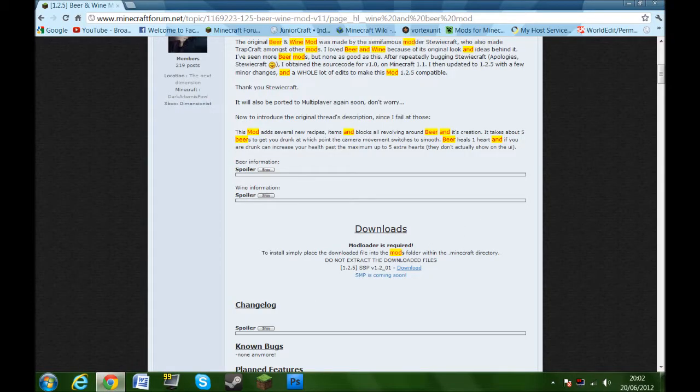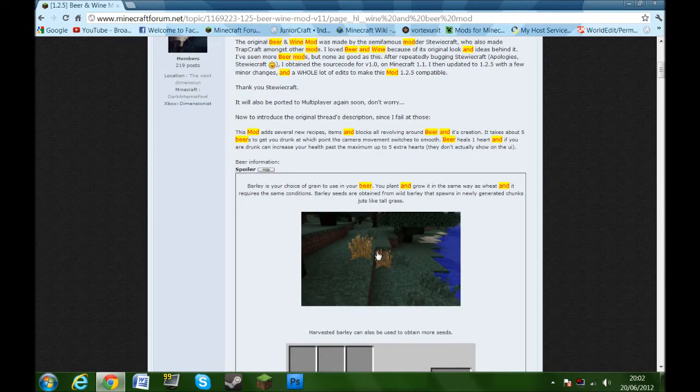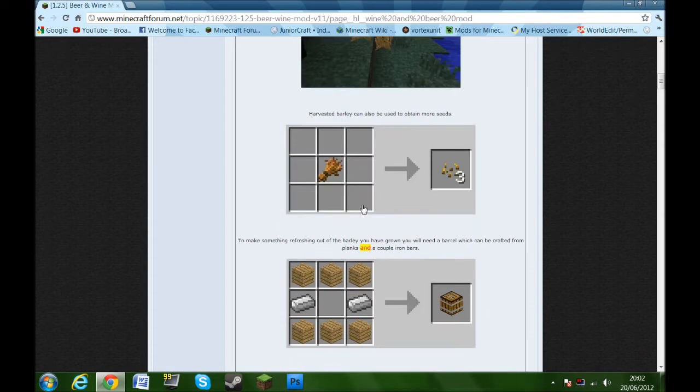What this basically does is add beer and wine to the game, and it also adds barley. To me it looks like the same texture as long grass, just slightly lighter. You basically break it up, plant and grow it the same way as wheat, and it requires the same conditions. Barley seeds are obtained from white barley, so you just basically grow it like normal wheat, and then once you've got it you can turn it into more seeds.